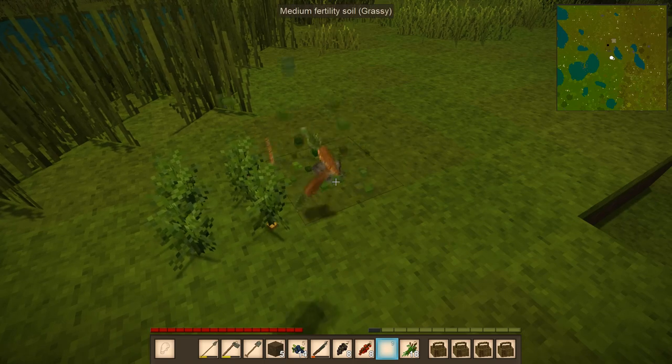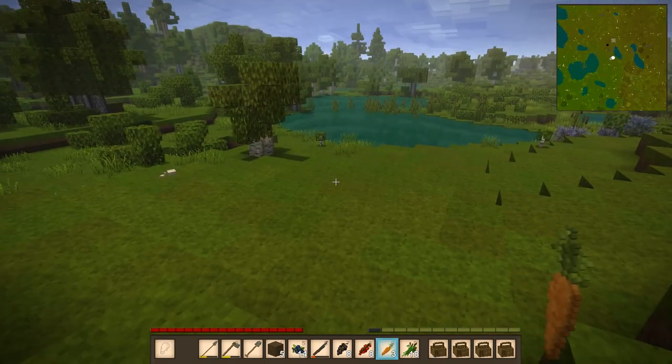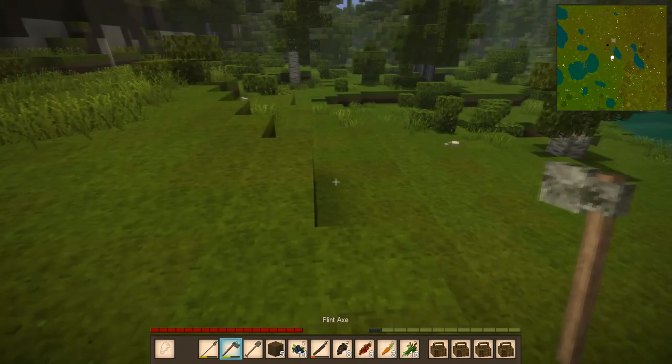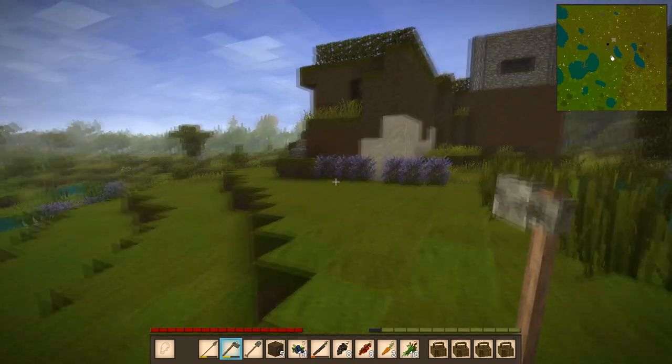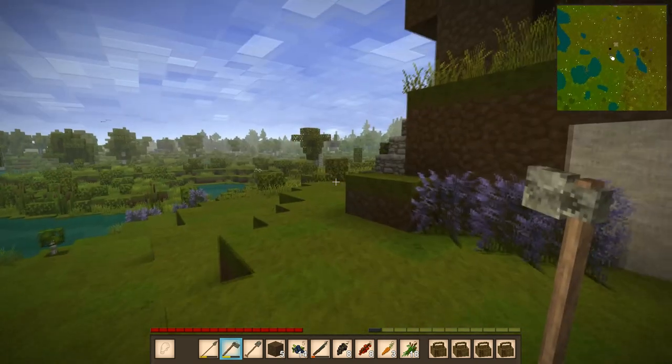Here's some mature carrots. I'll go ahead and grab them. I'm not going to mess with the growing carrots because I kind of want to get them for food. I was purposely not looking up, but there's my little structure up there.